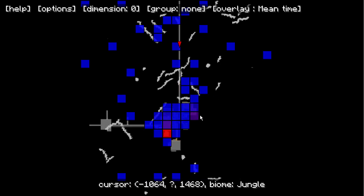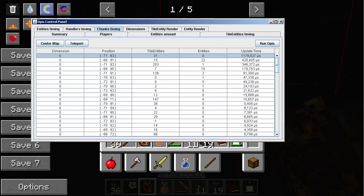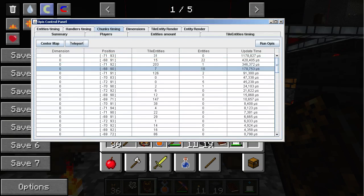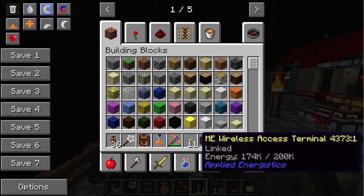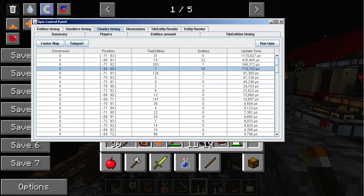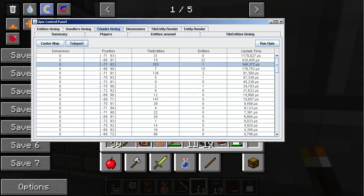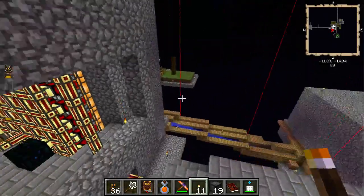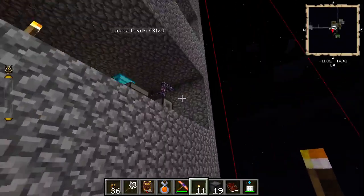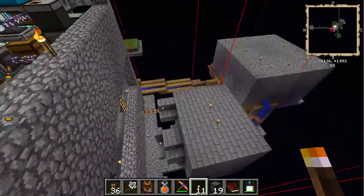Let me go to Opus and we can teleport there. Let's teleport to the fourth worst chunk — the baddest chunk. So these are the cows; I think they're not generating too much lag. But this chunk is 10 times that amount — let's teleport over to it. It includes two blocks of the building here, basically the ME system.